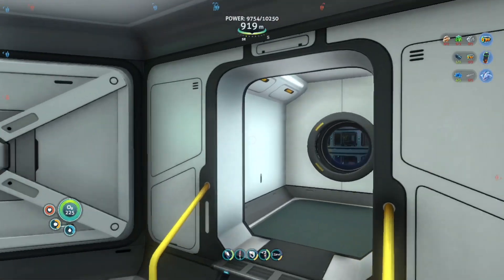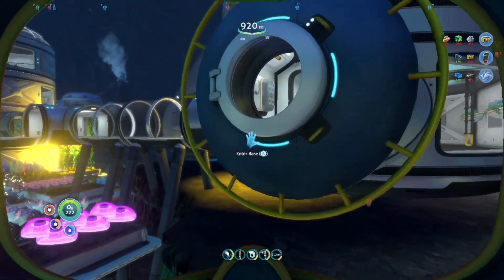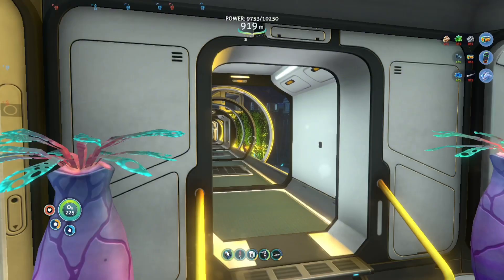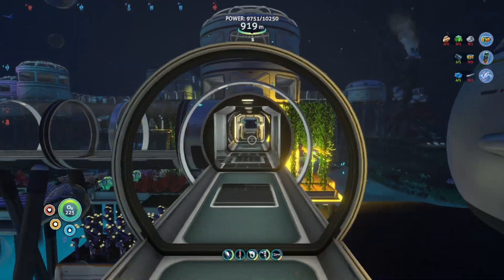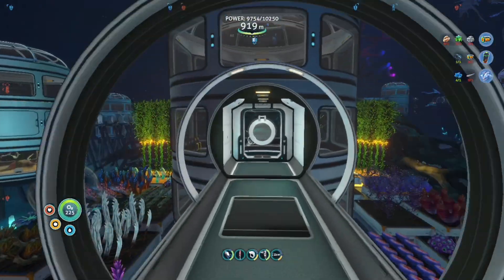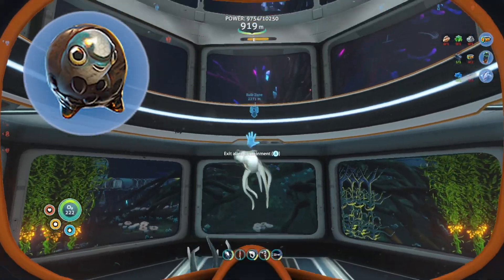I will do a little look over the entire base — the whole outside — so everyone can see just the sheer size of all the fortification and all the extra power rooms that I needed to make. I think it's still slightly low on power for the size that it is, even though it does have 10k. So we'll go down here now and go into my first containment, and of course we have the baby cuttlefish.